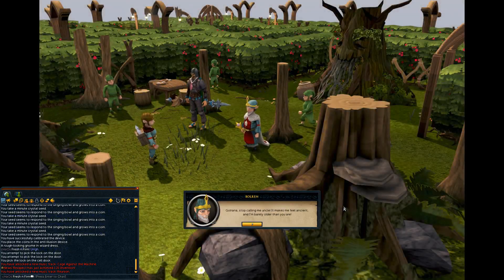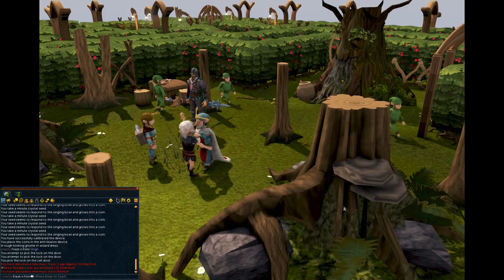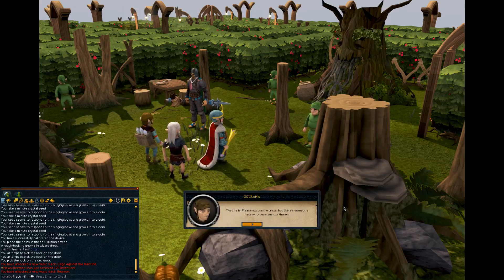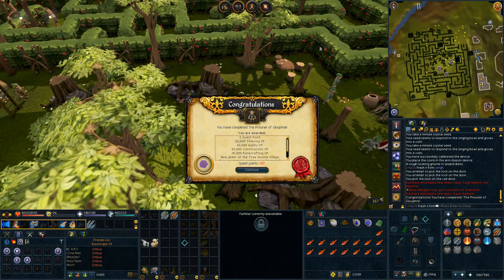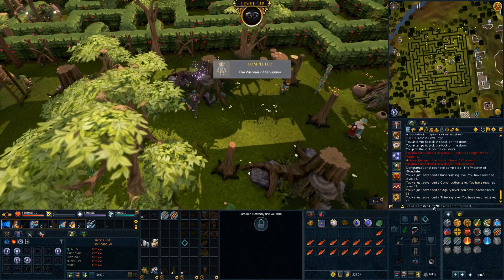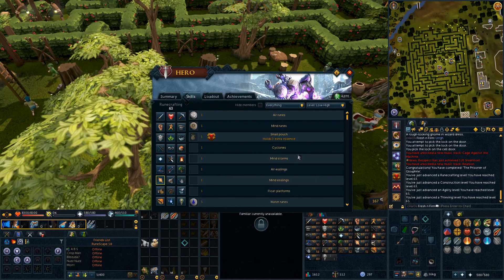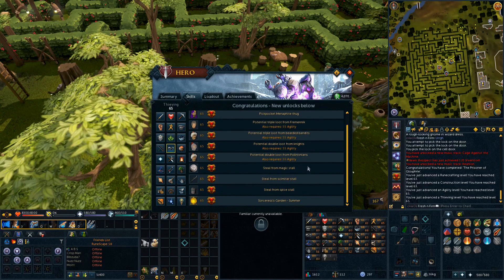A bit longer cutscenes than I was expecting at the end, but we are about to finish it up — this is the last cutscene and the quest should complete after. I've always thought the Gnome quest chain was a bit weird with all the Terrorbirds walking around. But there we have it — 215,000 XP overall, very nice XP rewards. I got a level in all the skills: 65 Agility, which is very nice because now we can train in the Empty Throne Room; 63 Runecrafting; 63 Construction; and 65 Thieving.